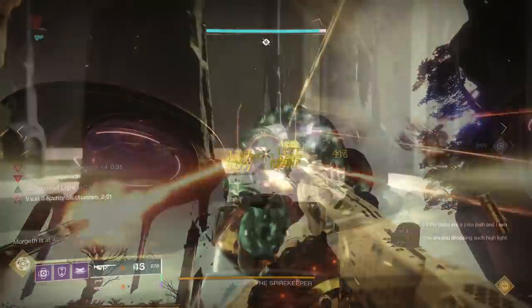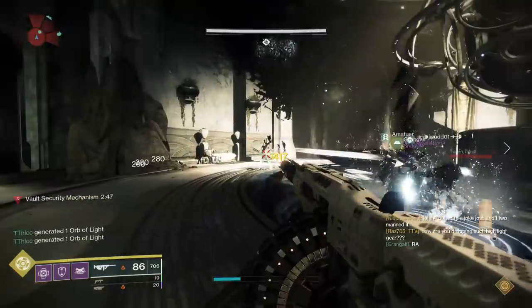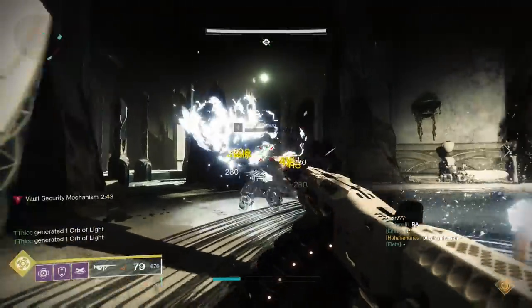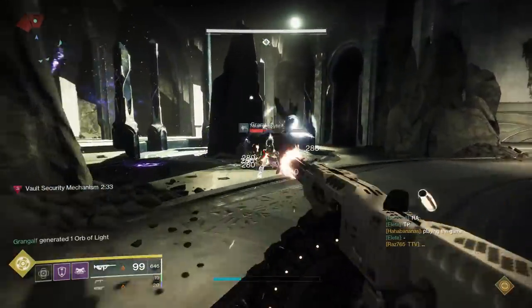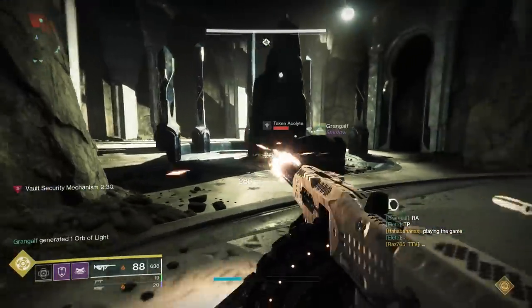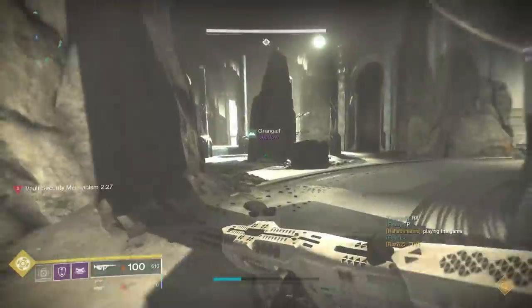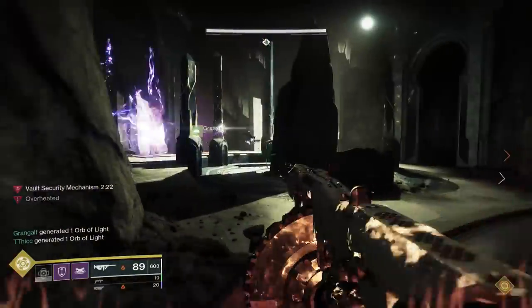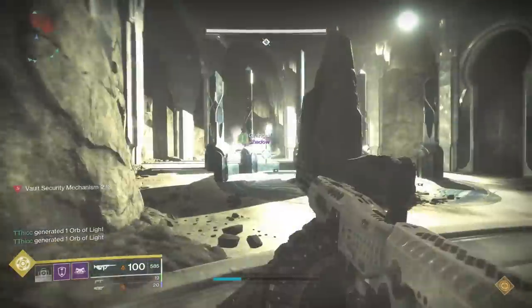Moving on to the next encounter, we have Vault. This is always a really interesting one. So many people skip ahead to see what it does against Riven, but I always think Vault is a huge indicator of how good a weapon is because there's no boss fight - it's just normal adds and then some chunky knights. If a weapon performs well in Vault, it usually performs well in average activities: strikes, reckoning, menagerie, that style of stuff.